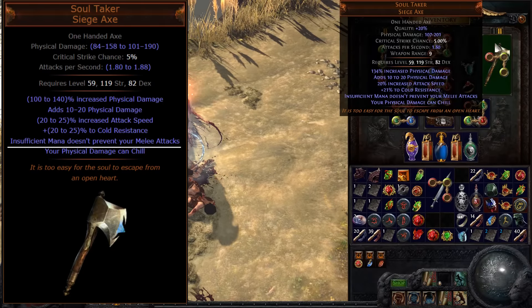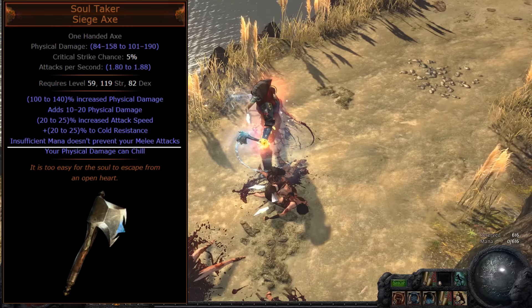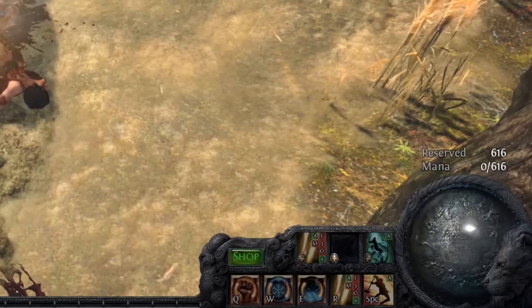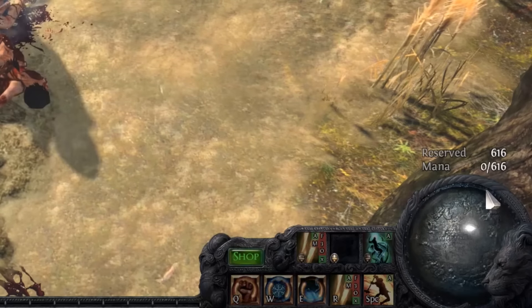Soul Taker has the effect: 'Insufficient mana doesn't prevent your melee attacks.' This is the weapon that allows a character to just continue attacking forever. Using Dual Strike you can see I can just keep attacking and attacking with zero mana.